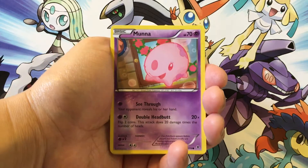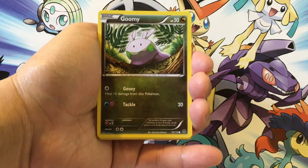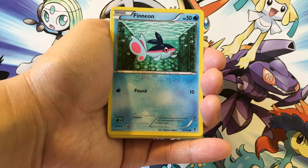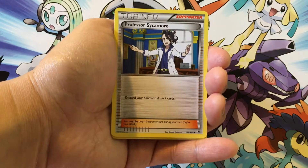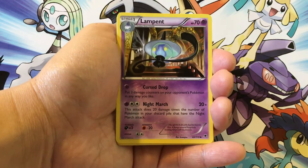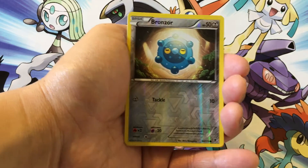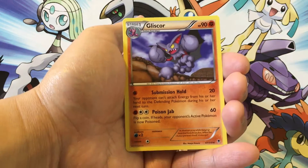We start with Fletchling, Munna, Goomy — I like Goomy — Litleo, Finneon — looks like a Betta Fish — Professor Sycamore with awesome hair, Lampent — ooh, Night March on that card — a Double Colorless Energy, a Reverse Holo Bronzor, and the rare is a Gliscor, non-holo rare.